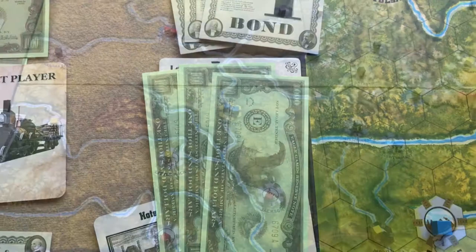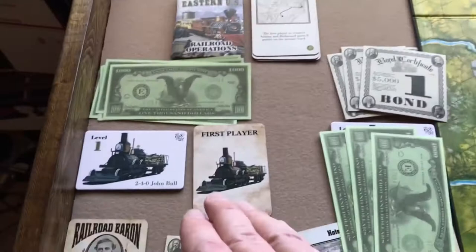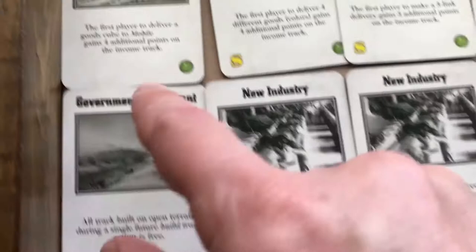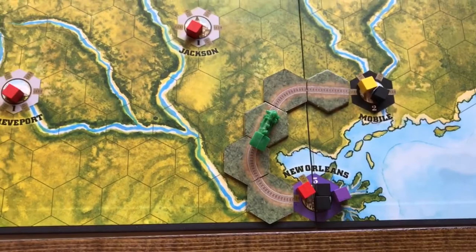That ends the player action rounds, so we go to the income and dividend phase. Blue is at 5 on the income track — collects 5,000, minus 1,000 for one bond, nets 4,000. Red is at 4 — collects 4,000, minus 2,000 for two bonds, nets 2,000. Green is at 1 — collects 3,000 but has three bonds costing 3,000, so nets nothing. Then we'd start the next turn's auction. Also, at end of round, flip over one new railroad operations card — in this case, the first player to deliver to Mobile gains four additional points.